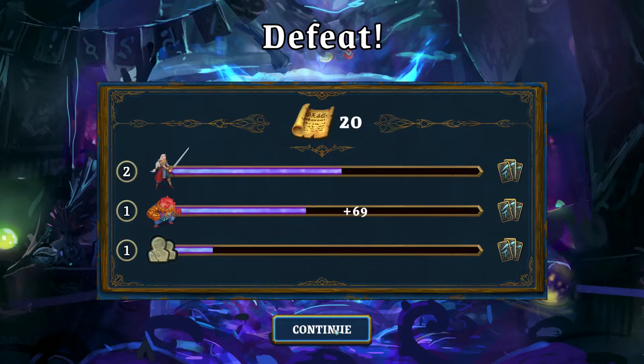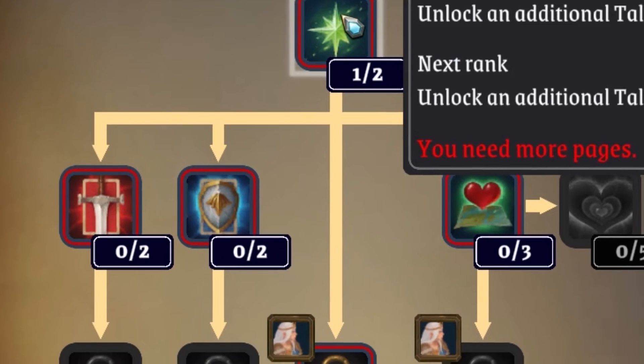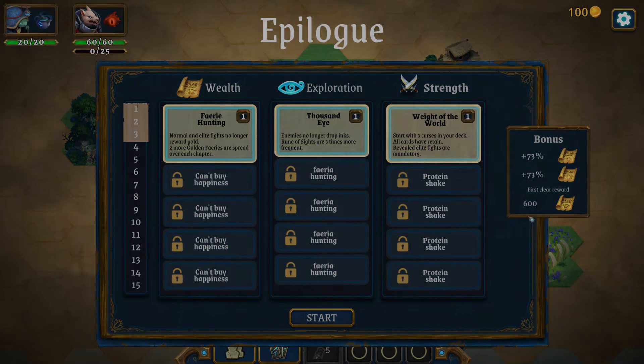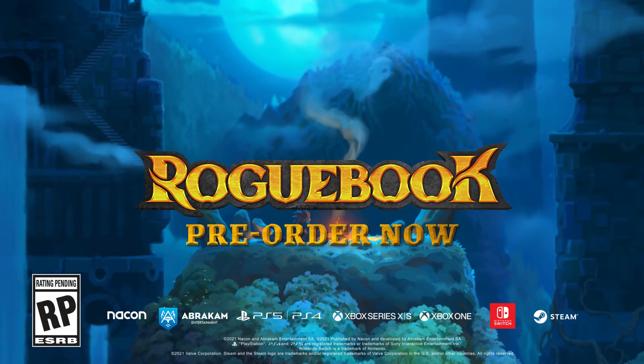But all is not lost. Your heroes level up, unlocking new cards. Pages of the Rogue Book itself can be spent to unlock permanent perks. The epilogue system offers challenges matching your skills. It's up to you to see how far the story goes. So now, are you ready to explore the Rogue Book?